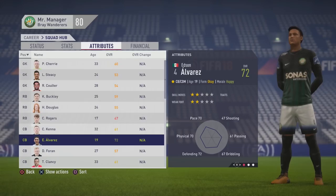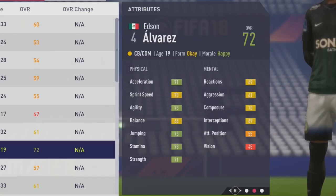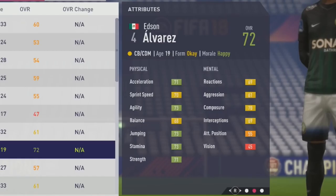Welcome to this player growth test featuring Edson Alvarez, the 19-year-old center back and CDM. He starts at 72 overall with two-star skill moves and two-star weak foot. His physical stats include 71 acceleration, decent sprint speed, 73 agility, 73 jumping and stamina, and 71 strength.